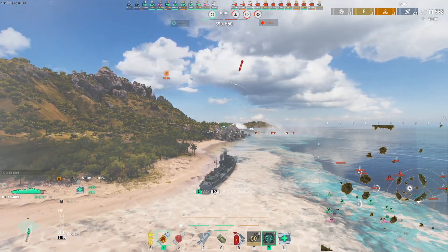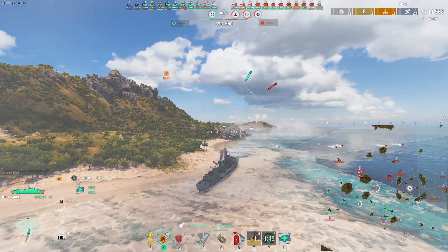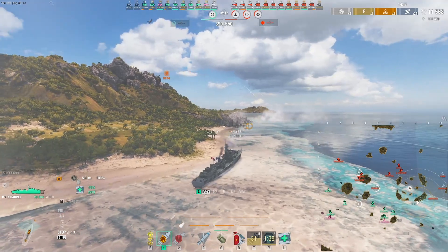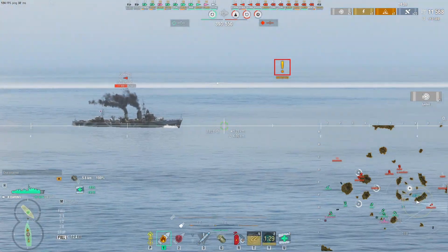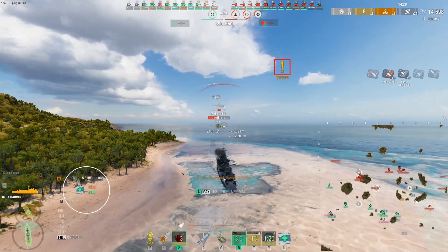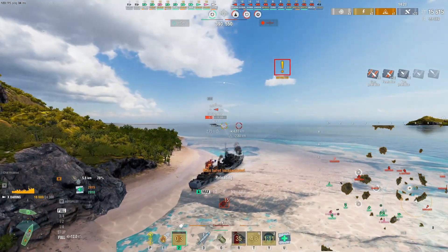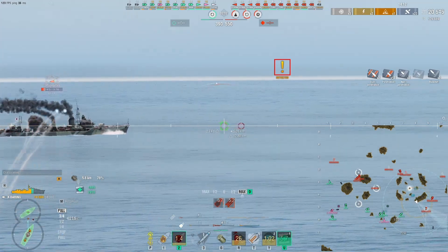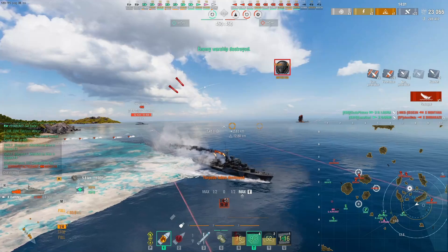Hindenburg is firing on me — got one small chip to my bow. I'm terrified of the torpedoes honestly. The angle on those isn't too bad — I'm pretty safe. What is it with this island? I've beached myself! The Shimakaze has swung to my right side, probably getting ready to torpedo again. I'm glad he hasn't got RPF — if he did he'd know exactly where I am and send torps into this smoke. There he is. Hopefully I'm out of line of sight of the Hindenburg and I can duel the Shimakaze down.